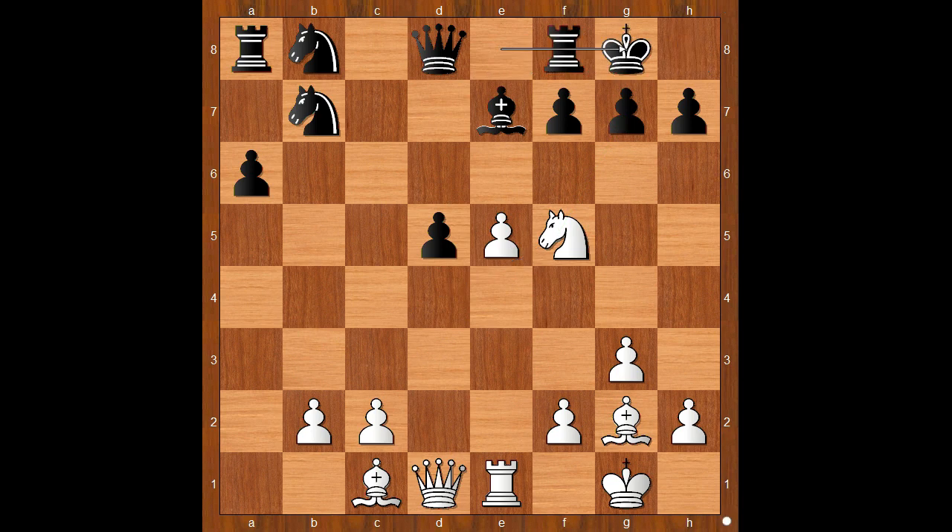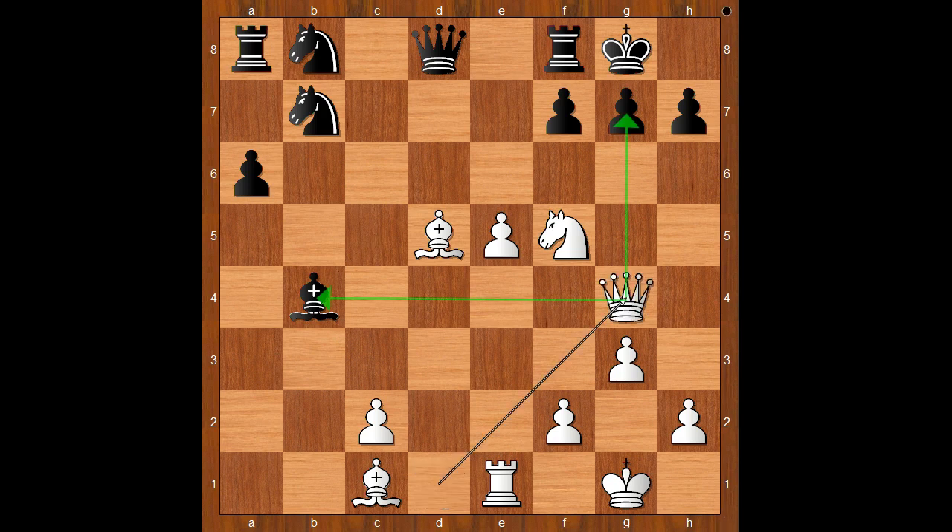Castling. Bishop takes on d5. Bishop to c5, removing the target from the knight. White to move. b4. Bishop to b6. If Bishop takes on b4, then Queen to g4.